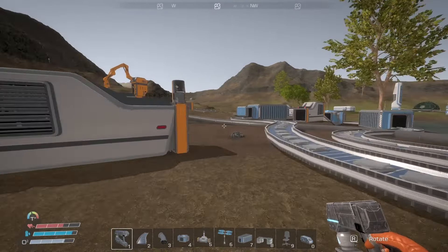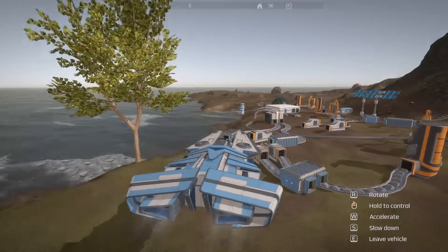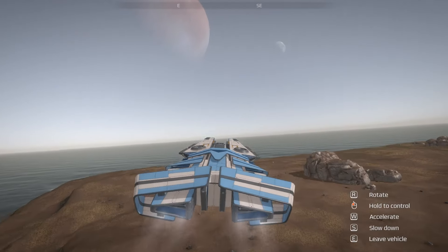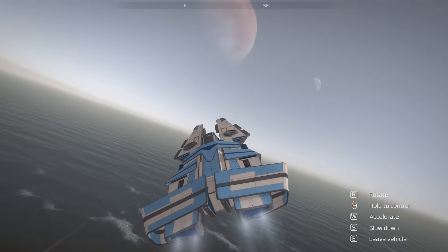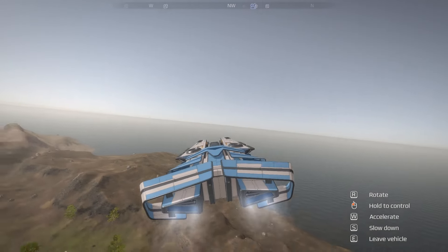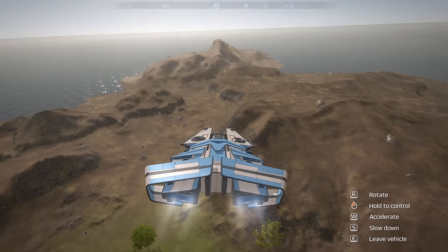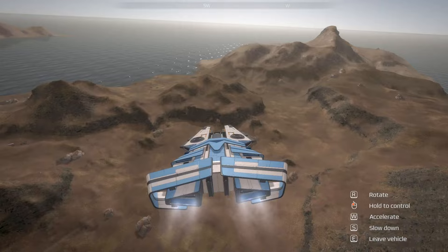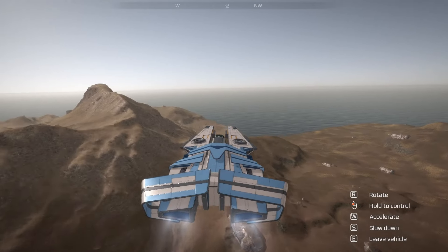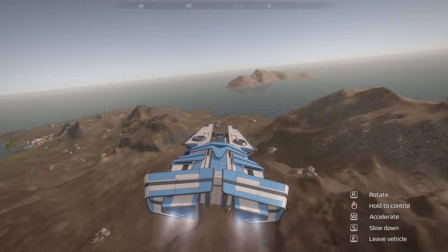I kind of want to have another play around in the spaceship. Let's hop in. W takes you up and pulling the mouse back takes you up. There are no controls you can see. From up here you can get a much better idea of the island and fly around. The other place I found sulfur is a cave down over there in that area. If we fly around a little bit, maybe we can find some more. This is really cool — and there is another island! Let's hop over there and have a look.